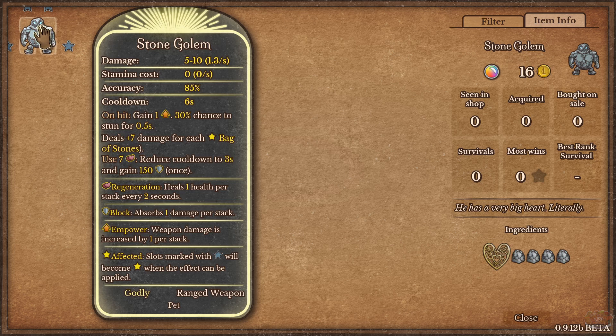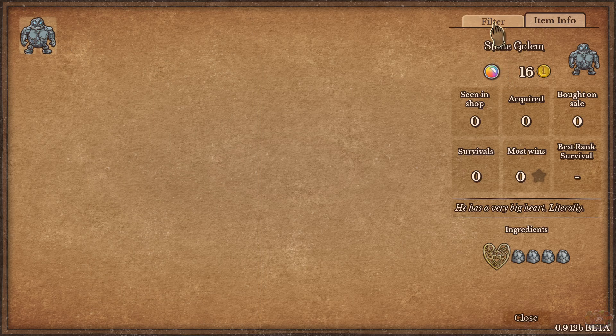Reduce cooldown to 3 seconds and gain 150 armor once if you have 7 regeneration. Interesting.